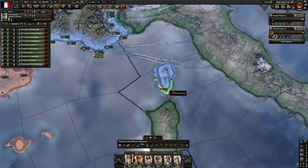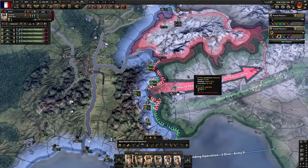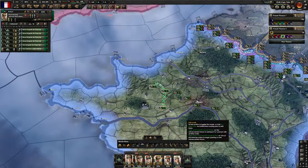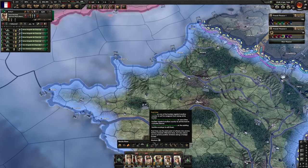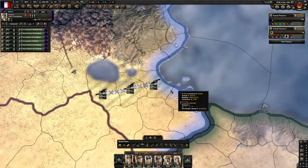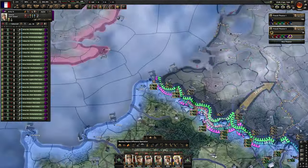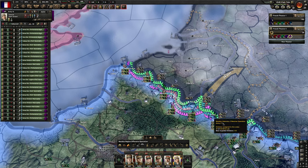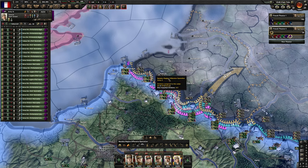In our defensive theater, the first army is assigned to Corsica. The second army is the Alpini — they are ready to push into Italy. The third army is tanks; they are less useful but we can assign them to this front to further reinforce it, and our horses are protecting Africa of course. As for our last defensive army, it is already assigned to this front which will become very hot very soon.